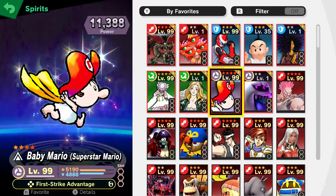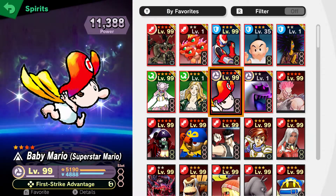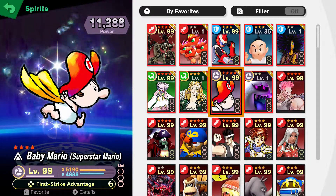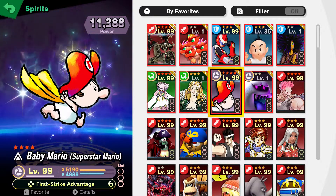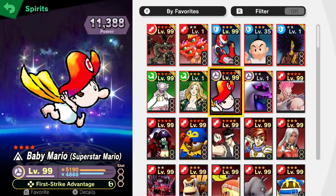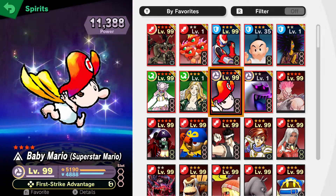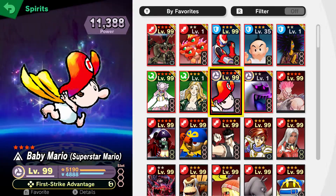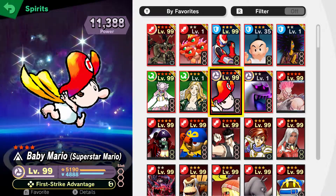Now finally, in my opinion, the best spirit is Superstar Mario — also called Baby Mario. It has three slots, good power, and first strike advantage. What first strike advantage does is: when you first strike, your attack goes up for a few seconds and you do massive damage — kind of like Metal Face. But with this you can actually go up against 4-star spirits effectively, not just weaker spirits.